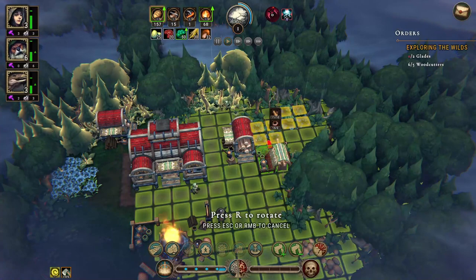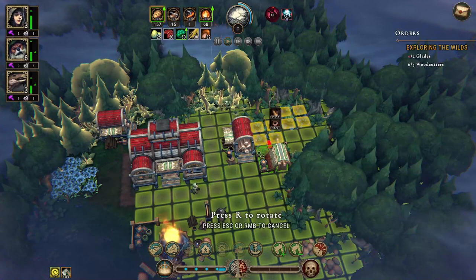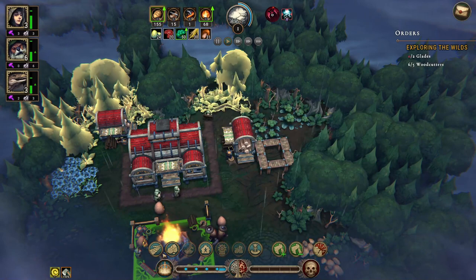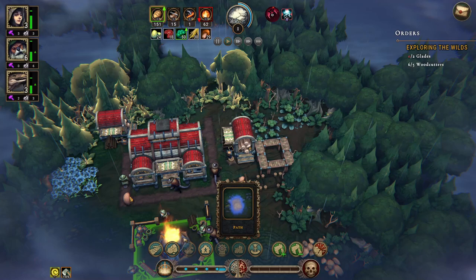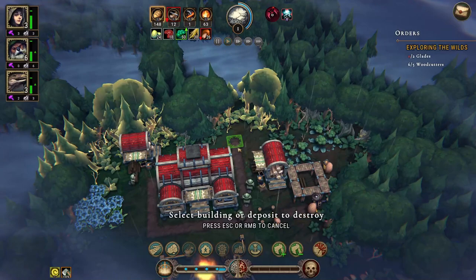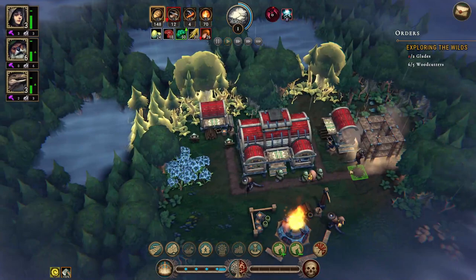Everything that can be collected by a certain building will be highlighted, so the foragers can collect all of these resources. We'll build it right here and connect it with a road. The road is optional — you don't need it — but it increases the speed of your villagers by 5%, and the path is free. You can also destroy it. So there's really no point in not building paths.